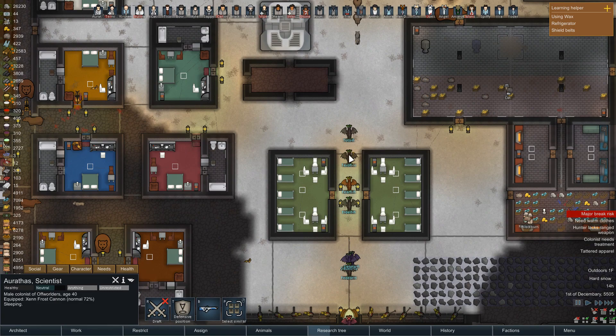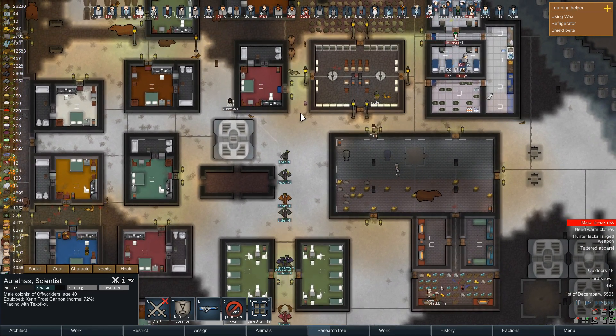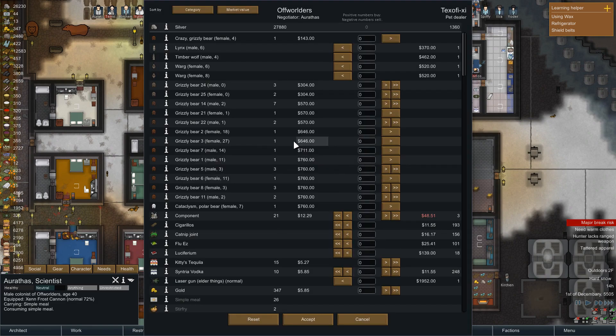Let's come talk to Tex Offy Z. Let's see what the pet dealer has to sell. Jesus, I have a lot of bears I could sell. He doesn't want any of our dogs. I don't want a lynx, I don't want a timber wolf, I don't have a need for a pair of wargs. Yeah, it probably wouldn't be a bad thing to just sell off a lot of our bears - honestly, we are drowning in bears. Now granted, they are doing our hauling.